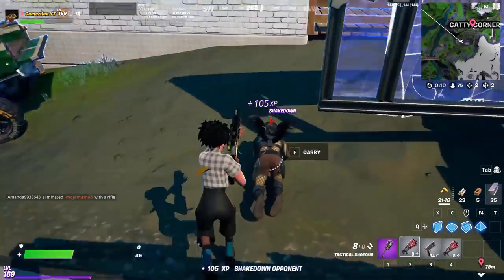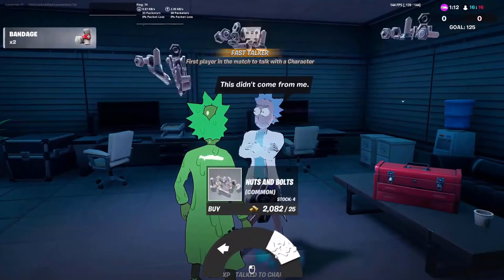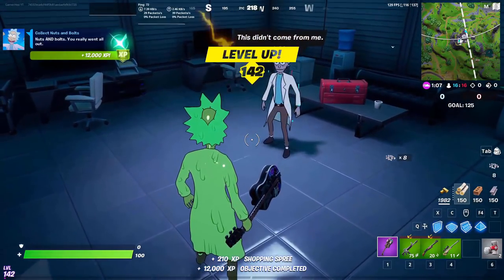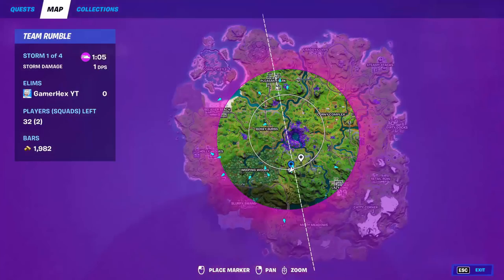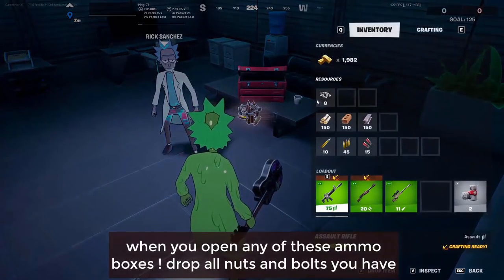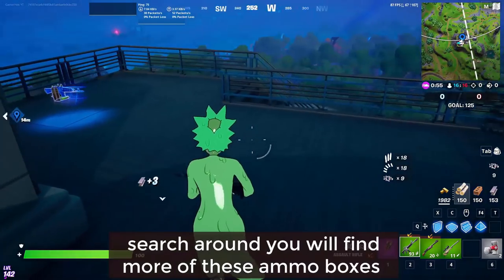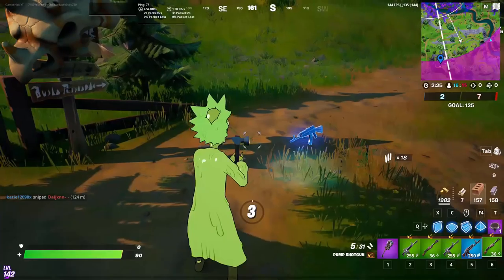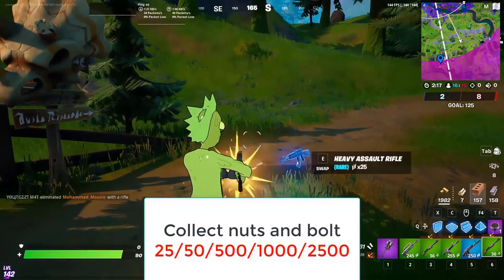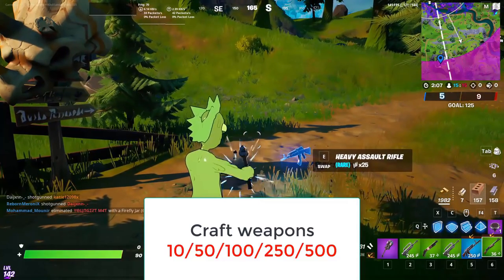For the 'collect nuts and bolts' quest, go to Risky and buy all eight nuts and bolts. Then search around for boxes, drop all the nuts and bolts you have, and recollect them — they count as new ones. Also use all the nuts and bolts to craft items, so you can complete two challenges at once: collect nuts and bolts, and craft weapons.